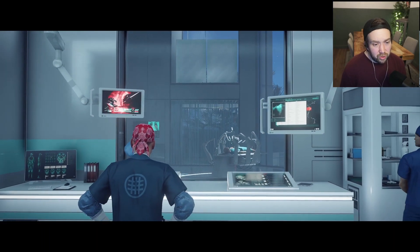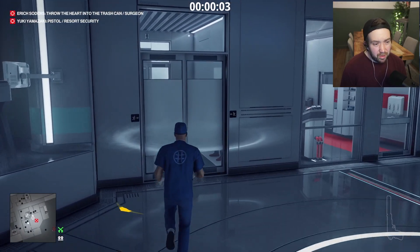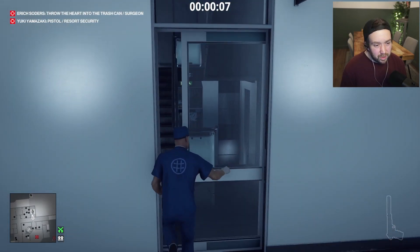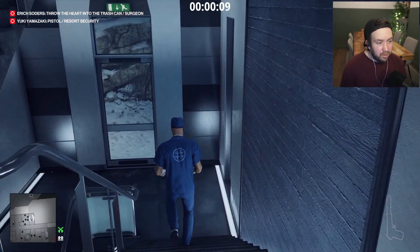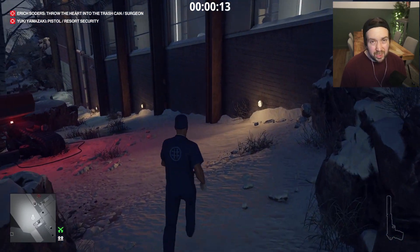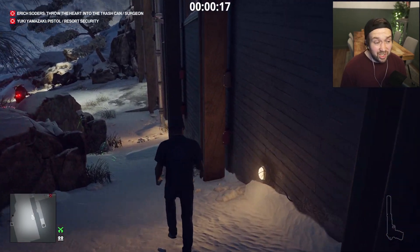Right, so we just let the cutscene play a little bit until that guy goes past us. If you start any later or any sooner, there's more of a chance that you're going to get spotted. We just make our way outside and down towards the loading bay so that we can start preparing ourselves for assassinations.